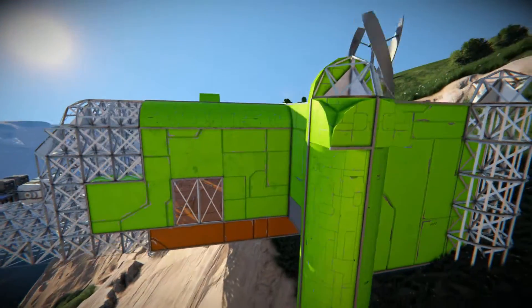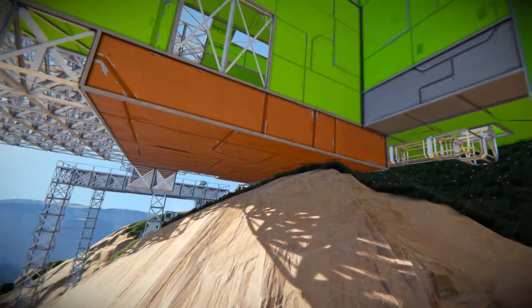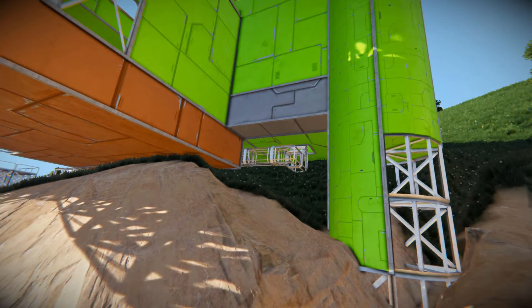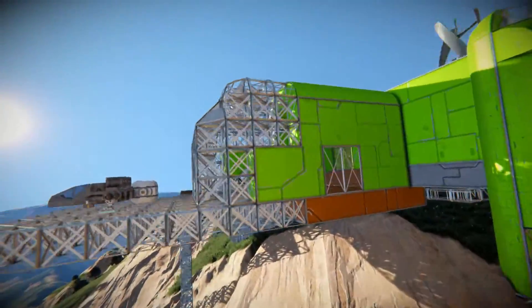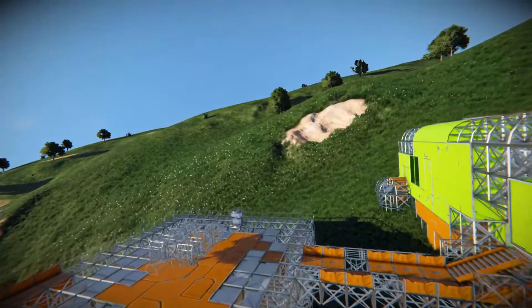Coming down underneath, you can see the conveyor which goes over to where my hydrogen ship is going to be built. The hydrogen ship will need a name, so leave some names in the comments section below and I'll just choose one.